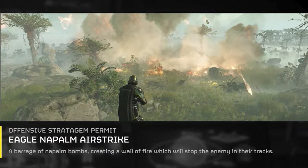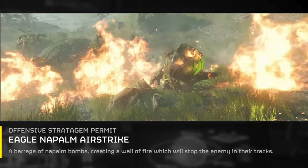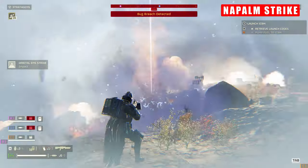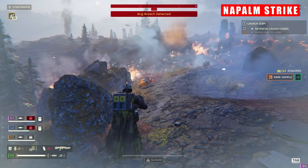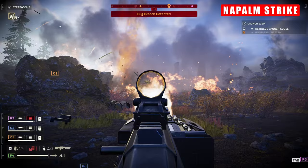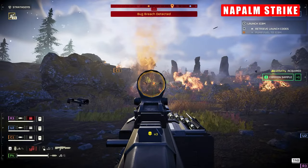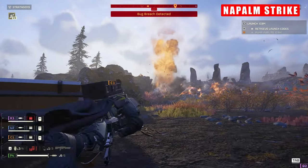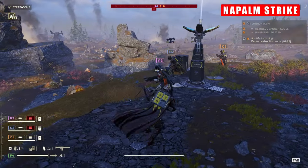Napalm next. I'm a massive fan of this one. Fire acts as a slowing mechanic, which is where Napalm strikes come into their own. Calling in this strike has three stages: the initial explosion from the strike itself, the effect it has on enemies inside the initial blast, and then what happens to those that wander into it afterwards. This strike has the ability to deal initial burst damage from an explosion, and then the damage over time kicks in from the subsequent fire damage. It offers excellent utility that does both damage and CC, so you're getting crowd control and damage, which can work really well if someone else is using CC options like EMS or mortar. I've seen it in some really strong combinations that feature orbital gas — this can be devastating.